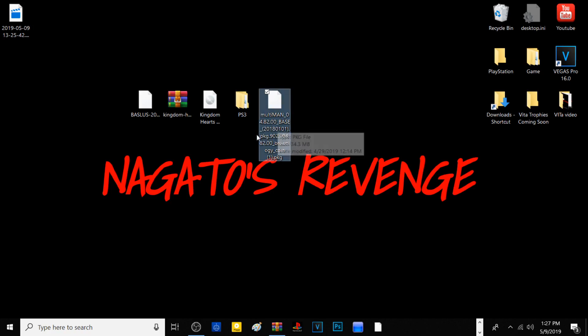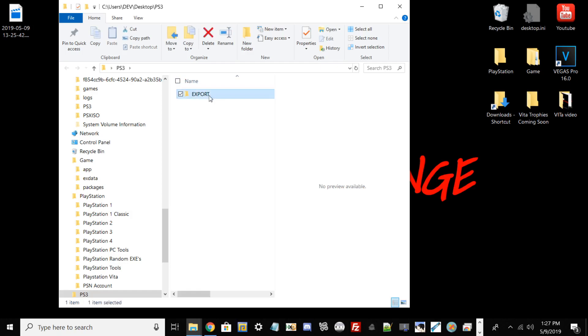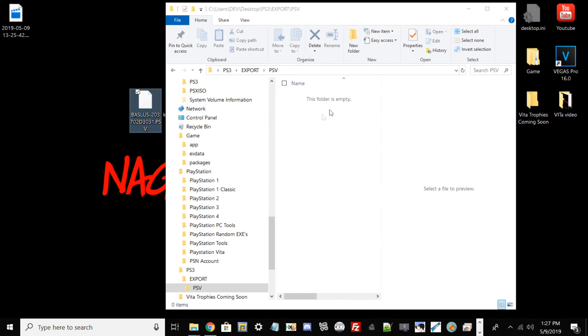You'll also need MultiMAN — you could use WebMAN Mod, but today I'm showcasing with MultiMAN. You'll also need a USB flash drive formatted to FAT32, or you could use FTP to transfer files. Also, you need to make a blank folder on your desktop, name it all caps PS3, then make another folder inside called EXPORT, and then another folder inside that called PSV, and keep it empty.